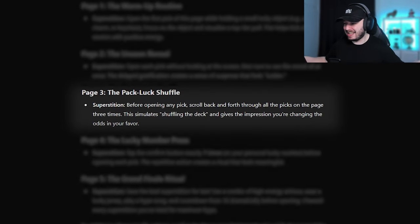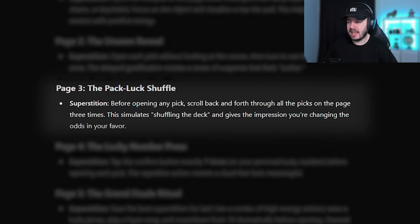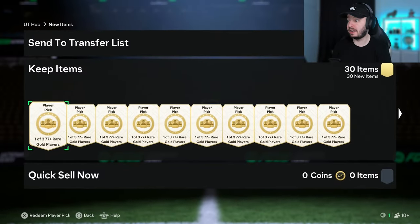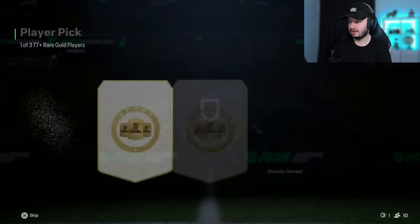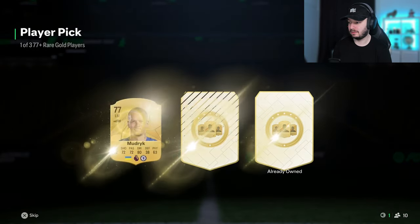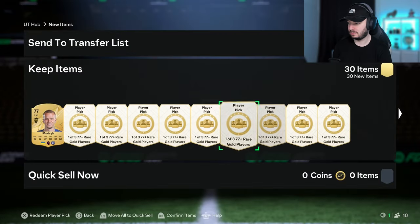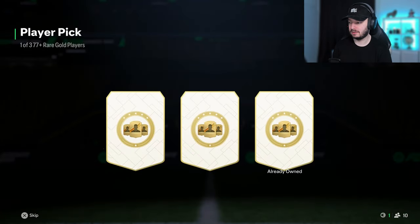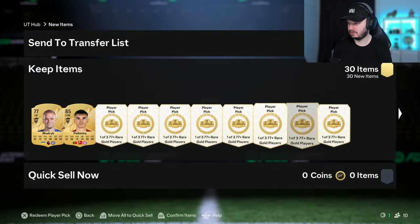Superstition number three: before opening any pick, scroll back and forth through all the picks on the page three times. That stimulates shuffling the deck and gives the impression you're changing the odds in your favor. If EA gives us any odds at all it could work, but let's try it. One, two, three — okay that was not a good shuffle. One, two, three — 85! That is already better than we got in the previous 20 picks.